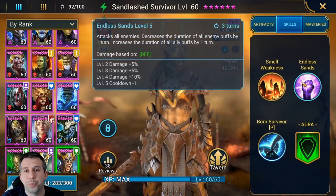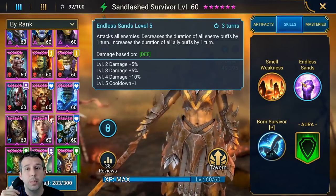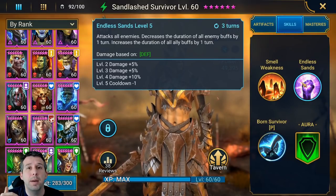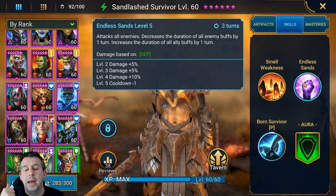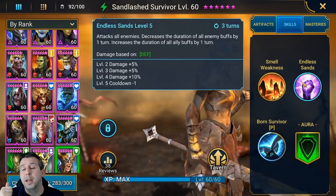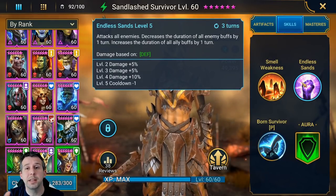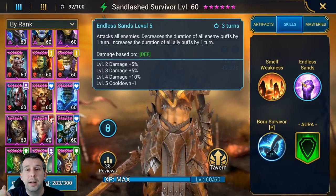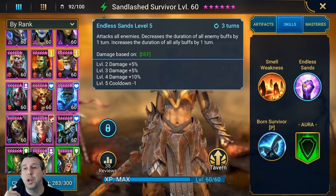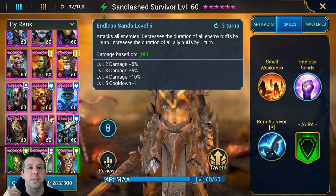The A2 is where she becomes a bit of a game changer. She attacks all enemies with an AOE hit that hits pretty hard, and it decreases the duration of enemy buffs — brilliant for faction wars and dungeons. In clan boss you could wipe off the buff he places on himself when it goes to negative affinity. The second part of the skill increases the duration of all buffs on allies — this is huge.